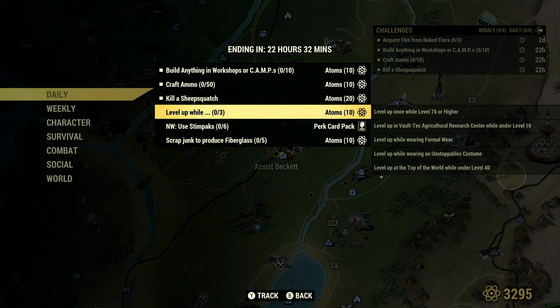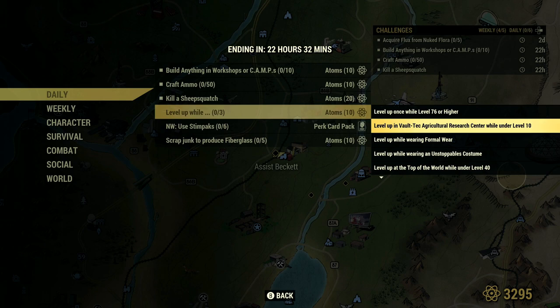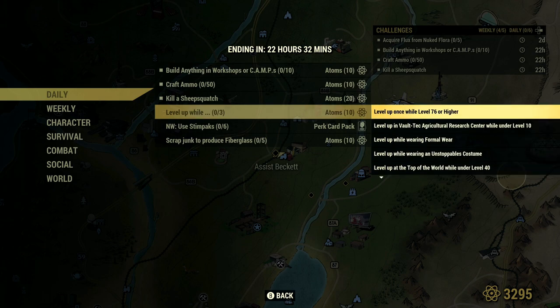Then level up. If you complete any of the following sub-challenges you will get 10 atoms on top. You need to do three of them at the same time as you level up, or individually — whichever comes. I'd recommend doing it at the same time. The options are: level up at 76 or higher in Vaultic Agriculture Research Center, under level 10 wearing full formal wear, Unstoppable Costumes on top of the world until level 40 in Vatoga, while wielding a musical instrument as a weapon, in power armor, well fed, or engaged in PvP. I can combine power armor and well fed since I'm already over level 76.